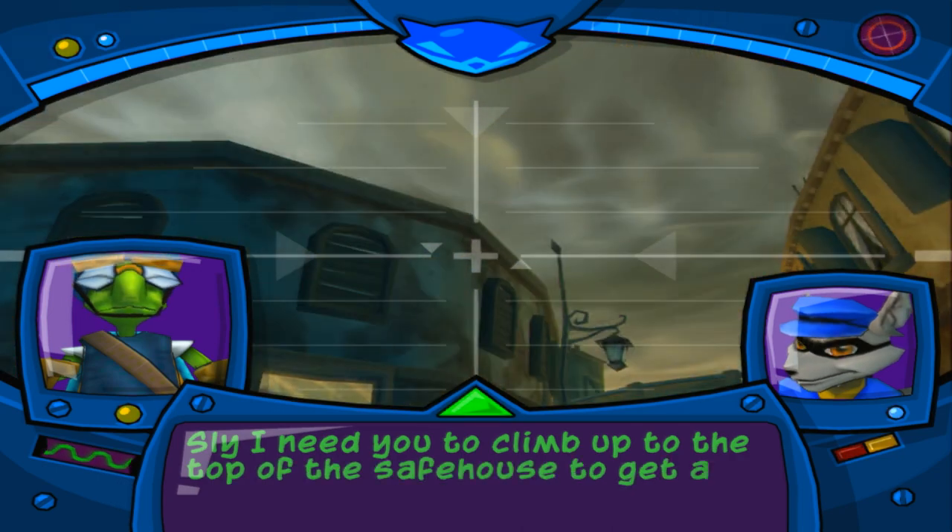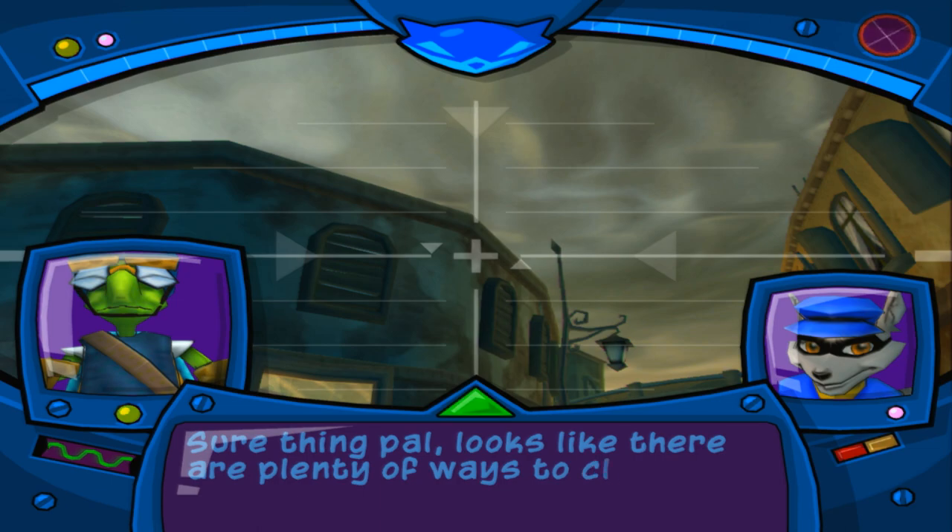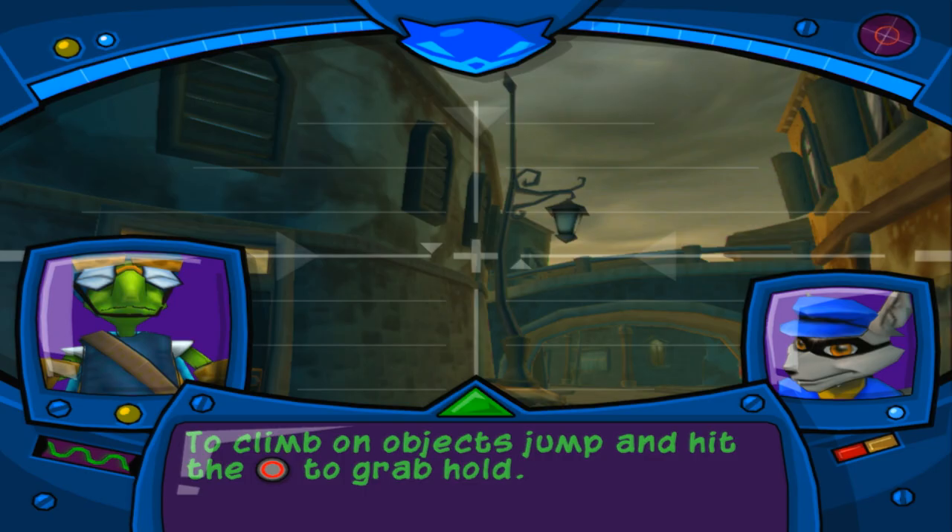Sly, I need you to climb up to the top of the safe house to get a look around. Sure thing pal, looks like there are plenty of ways to climb up there. To climb on objects, jump and hit the circle button to grab hold.